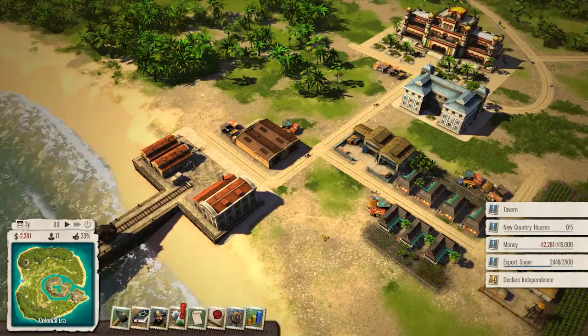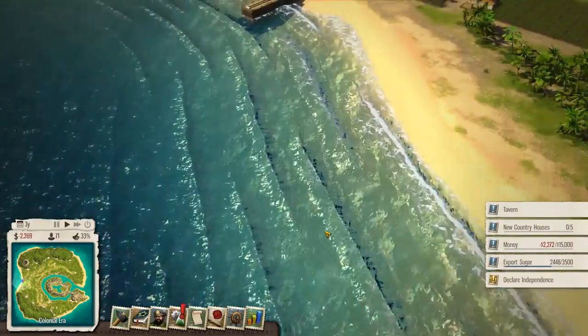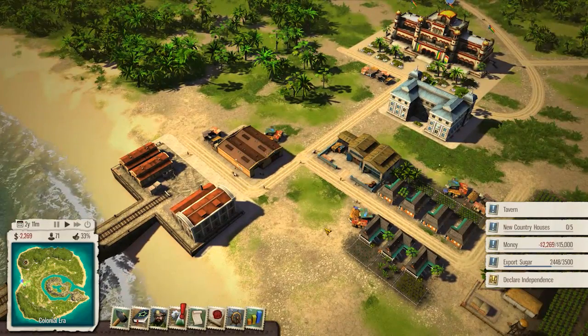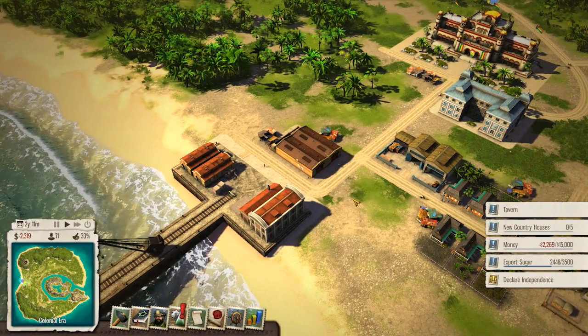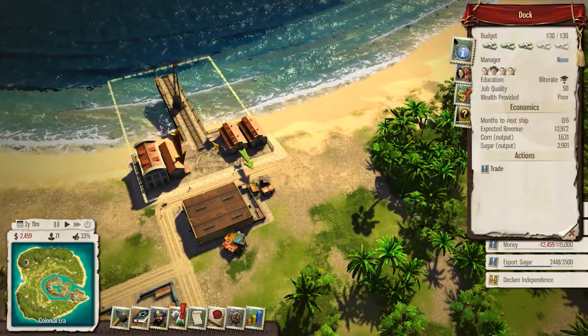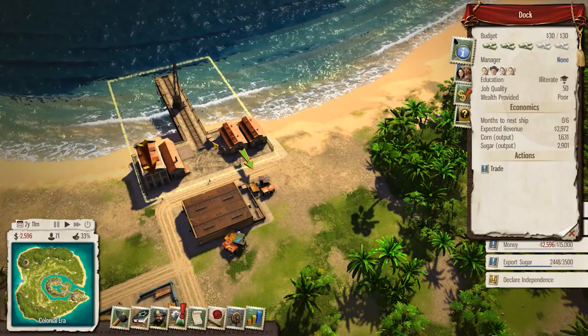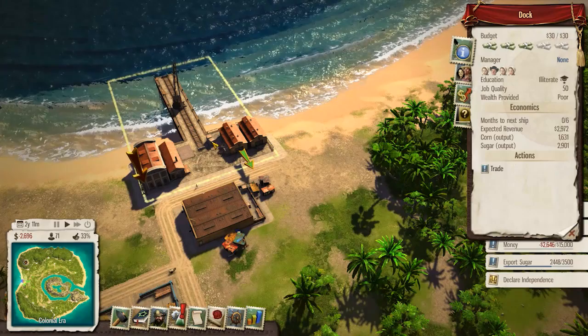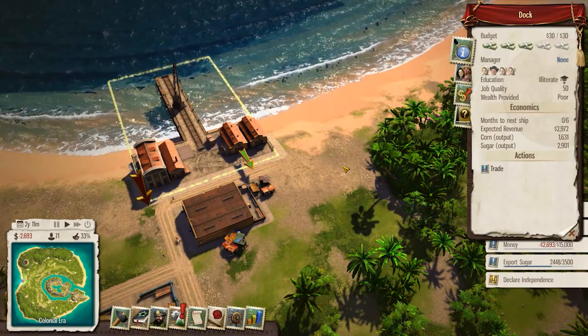I hope we make a ton of money from these deliveries because we need it. Where's this boat? We've got minus 2,269 bucks, I'm already failing miserably at this game. Oh look, they dropped it all off though - how much stuff is here? You can actually see expected revenues: 2,972 bucks. We might go back up into the green.